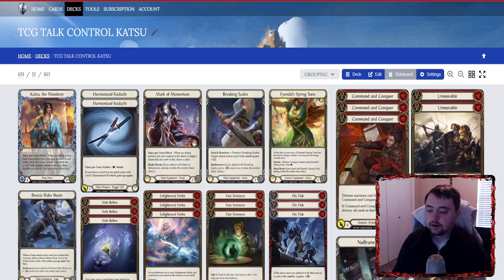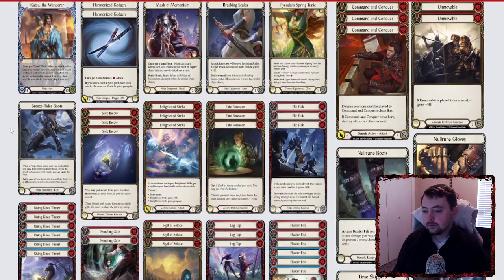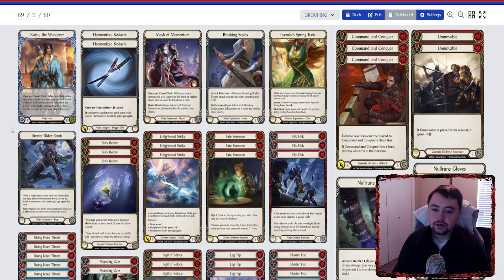So we'll get right into it and I'll talk about some of the things I thought about for my control Katsu build. I kind of took a compilation of four or five different ninja turtle decks and played with what I thought was useful for the equipment suite. You're running the simple Breeze Rider Boots — I run Breeze Rider Boots in my aggro build too — but for a control build it's really good because you're constantly threatening those one-off combo cards you use after blocking out a little bit, to have go again and boost to get mass trigger.